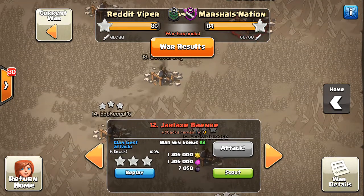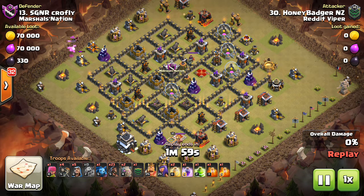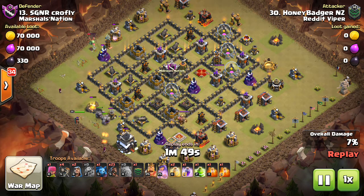Next up, we'll check out Hunting Badger. He is one of the new Town Hall 9s, and he's been doing pretty good. He attacks early, which is always good at Town Hall 9. He is coming in with a Shattered Hobo.